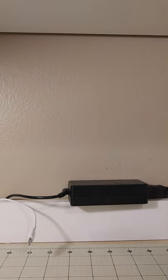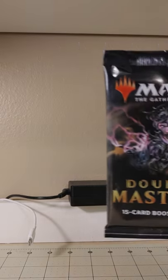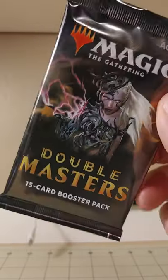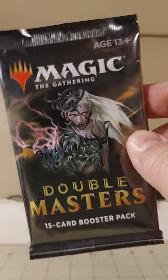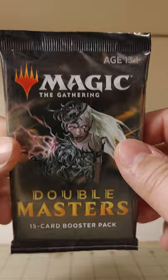Howdy, y'all. I'm Round the Wheel. You're watching Uncle Roundy Cracks Pack. This is episode 10, and what better way to celebrate double digits than with Double Masters, the premium product for the discerning customer with impeccable taste. Let's crack it and see what we get.